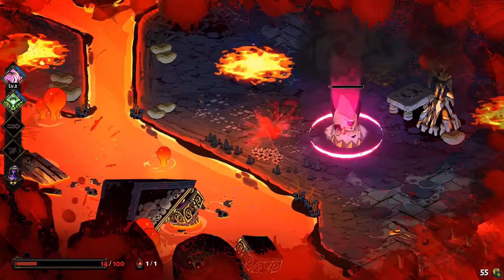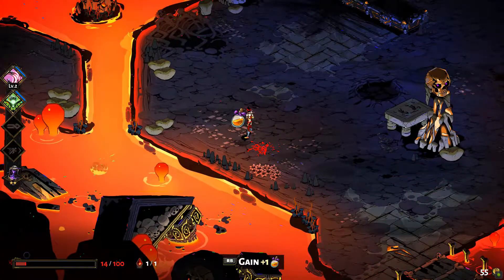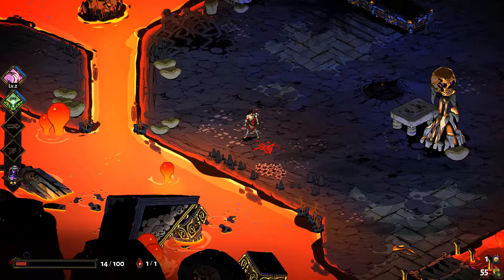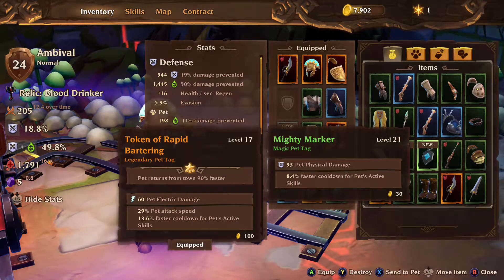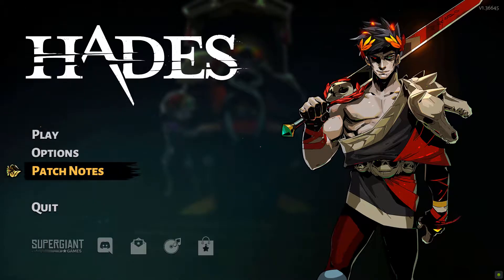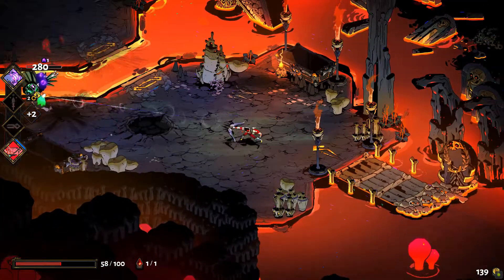Coming on the heels of the tepid Torchlight 3 and its paint-by-numbers design, I started to reflect on what made it fall short and what could be introduced into the grind-fest genre to keep it fresh. By the way, I say paint-by-numbers instead of vanilla because vanilla's a really underrated great flavor that gets a bad rap. Then, almost in reply across the transom, comes Hades by Supergiant Games — this roguelike ARPG, newly out of Early Access, introduces several innovative concepts that make the grind feel fresh again.